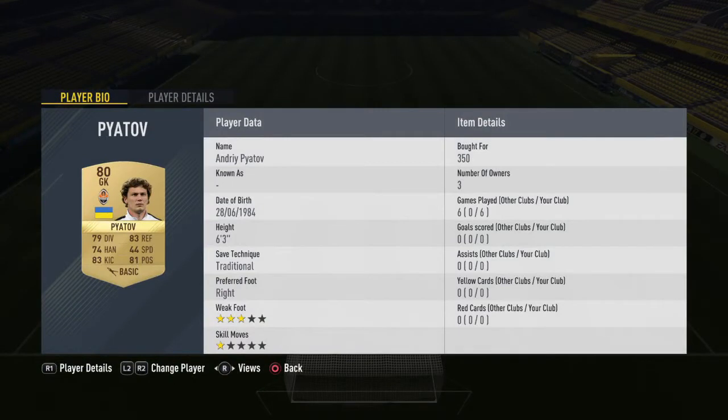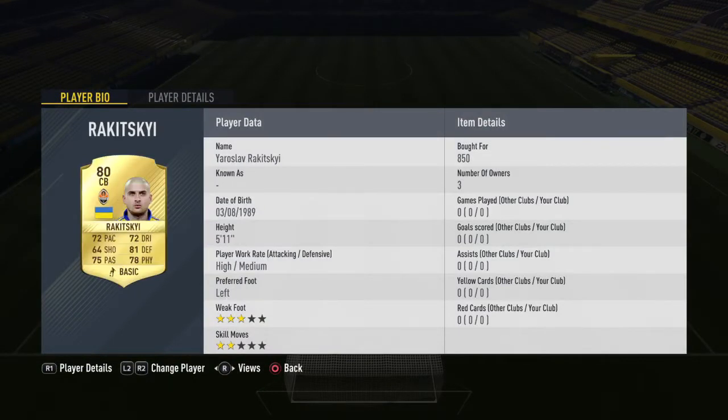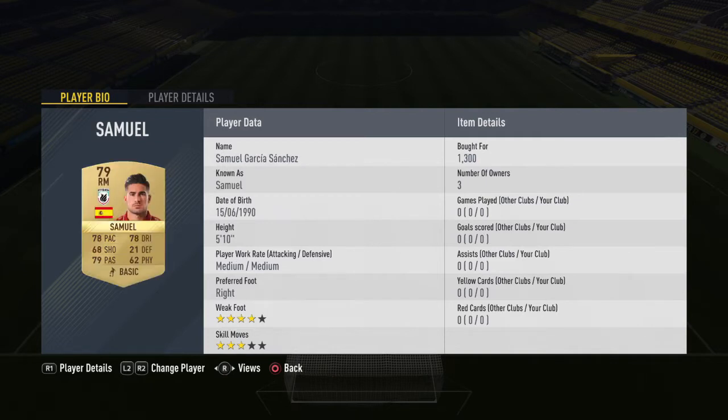This is going to be the Hit the Link squad building challenge. You get 2,000 coins as a coin reward and also a 25,000 coin pack — the one with 12 players, three of them being rare — and you can get some very good players from those packs. It is quite cheap; this team costs around 9,000 coins.